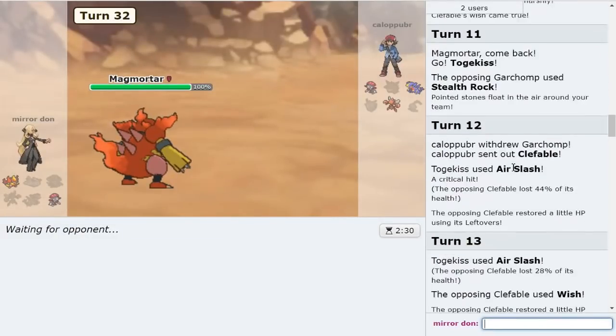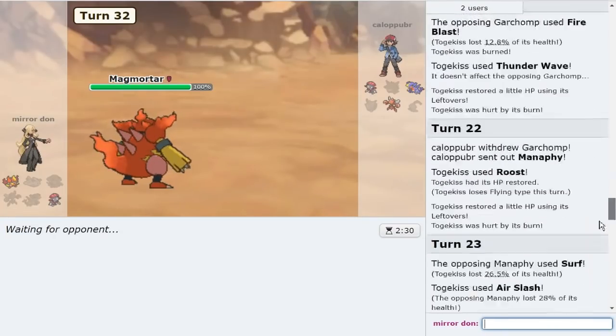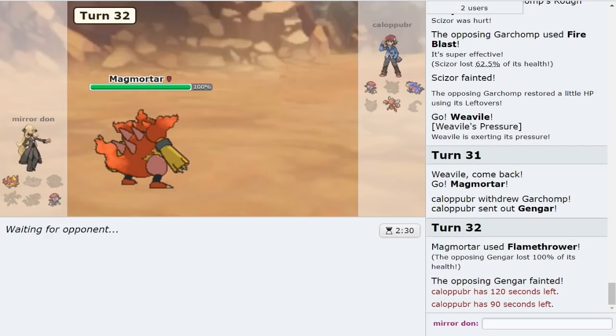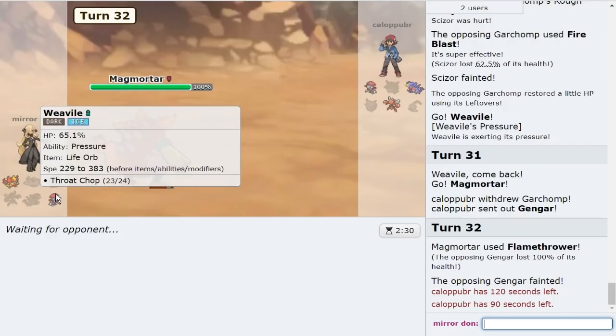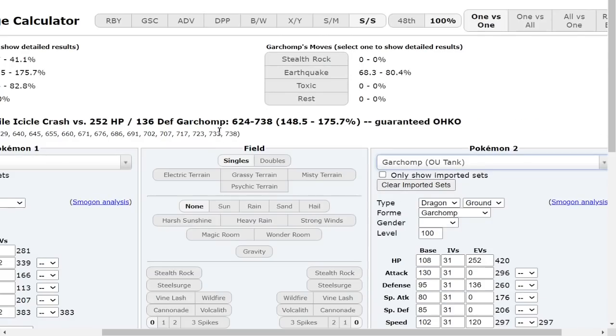Damn man, that bird hurt. Also stopping the Wish from Clef would have been cool, but that's like 60%, so whatever. That's close. What are you doing? Garchomp, click Earthquake — I have a shot. What's going on? They're searching me up. He's about to come out. I don't know what's happening here. You bring out Garchomp and you click Earthquake and you win. Even if it's zero attack invested Garchomp, Earthquake still kills me.